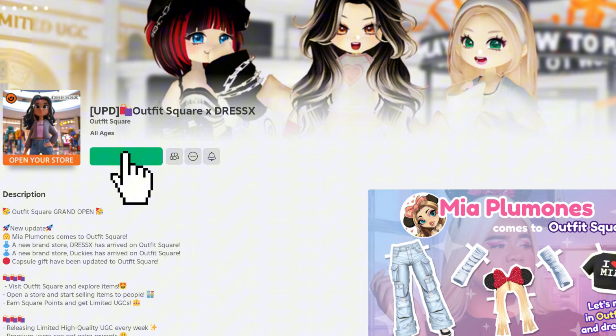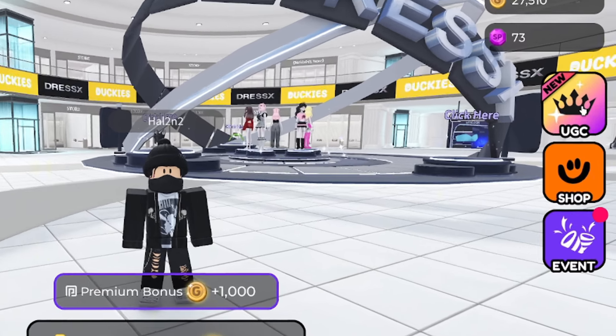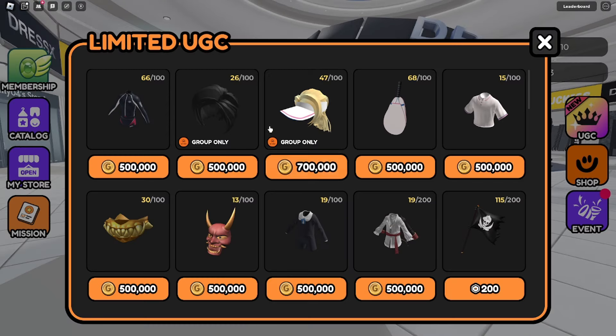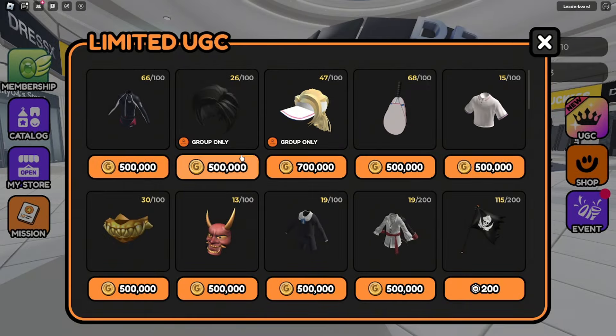Join the game called Outfit Square X Dress X. Once you join the game, click on the UGC icon to see which items are available. There you will see the Sporty Tennis Cap Hair and the Wavy Bangs Shortcut. These items are only available for group members, so you'll need to join the developer's group. The Wavy Bangs Shortcut costs 500,000 gold, and the Sporty Tennis Cap Hair costs 700,000 gold.